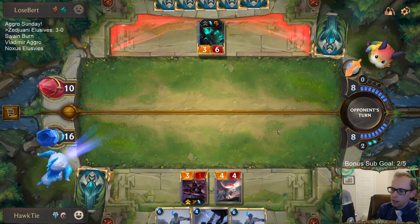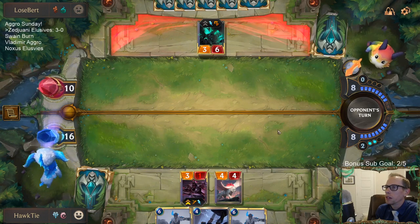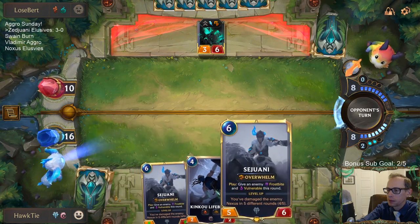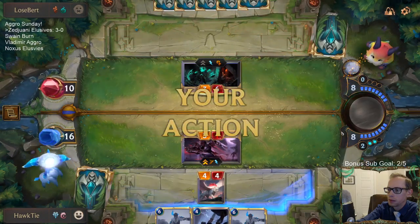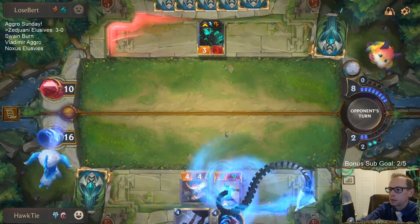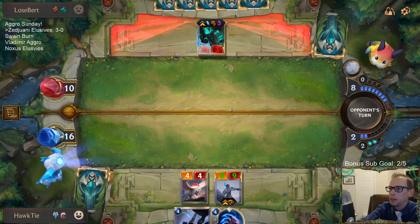They had Thorny Toad - a 3-2 Life Steal - and then Withering Whale, Withering Whale, Thresh. Very good hand. I don't want to play stuff pre-combat against a deck that has a Ruination. I don't really want to play the Lifeblade right now and then do this pre-combat, even though I don't get the Vulnerable now.